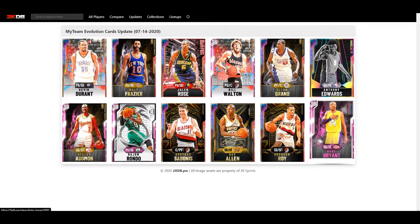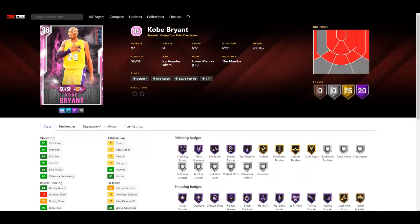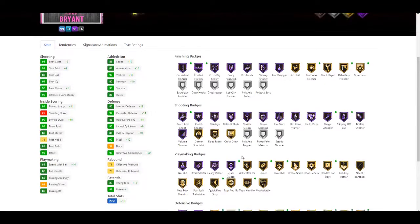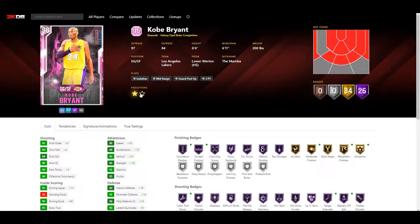First we have Pink Diamond Kobe Bryant Career Highlights. His locker code is still available - you can put it in and still get this card. He has two evolutions now. The first star evolution brings him to 34 goals, 26 Hall of Fames - it gives you more badges and more stats. But we're going to click on the second evolution, which takes him to Galaxy Opal, and he has 17 goals and 45 Hall of Fames, which makes him have 62 badges in total.